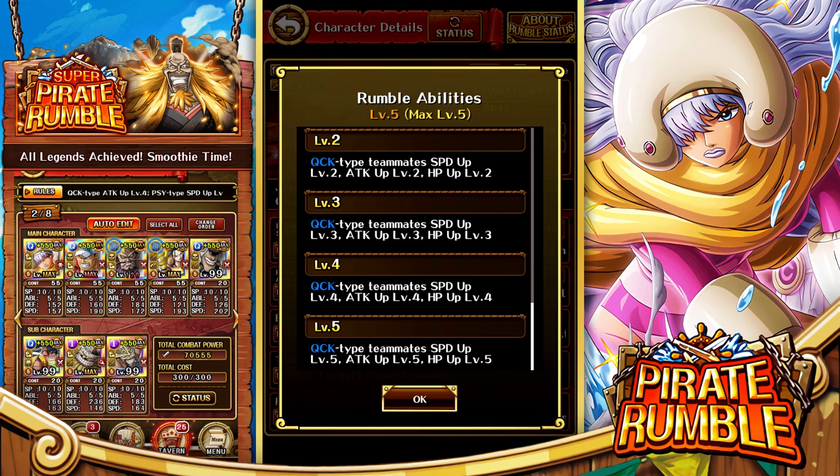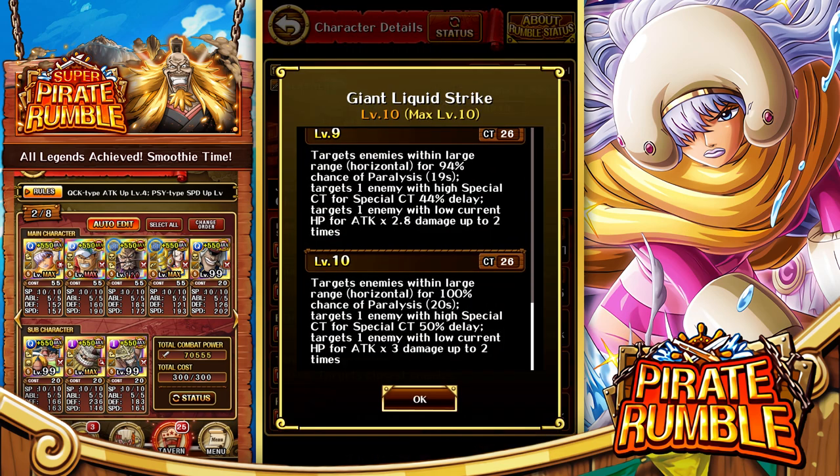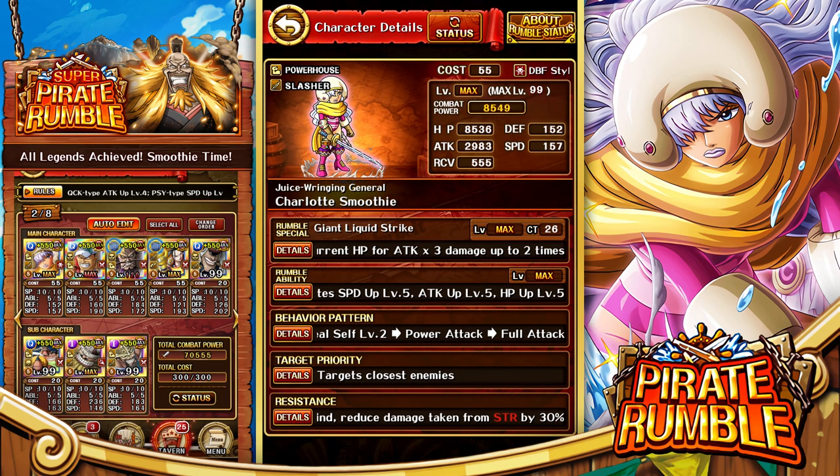We're talking about Quick today. She's going to provide Quick units with five speed, five attack, five HP - a very good rumble ability - and then a 26 CT which will target enemies in a large horizontal range for a 100% chance of paralysis for 20 seconds. That's actually pretty good. Then it targets one enemy with high special CT for a 50 CT delay, which I think is going to be really cool - hopefully delaying enemies before they launch their specials. She also targets a single enemy with low HP for three times attack up to two times, doing pretty good damage.